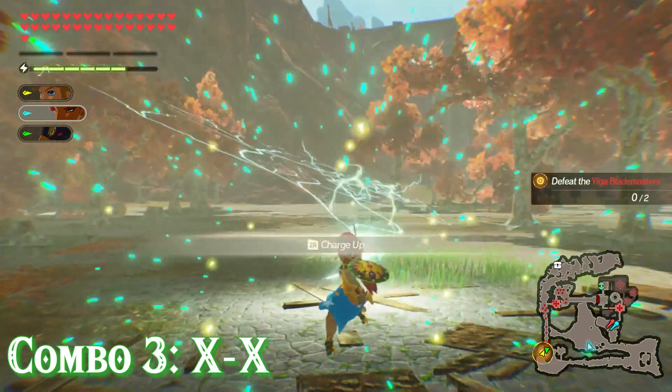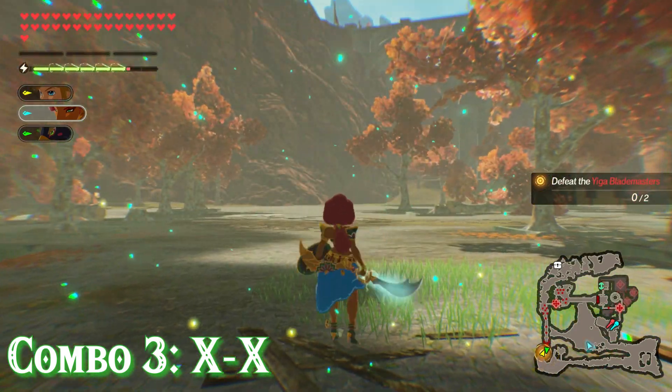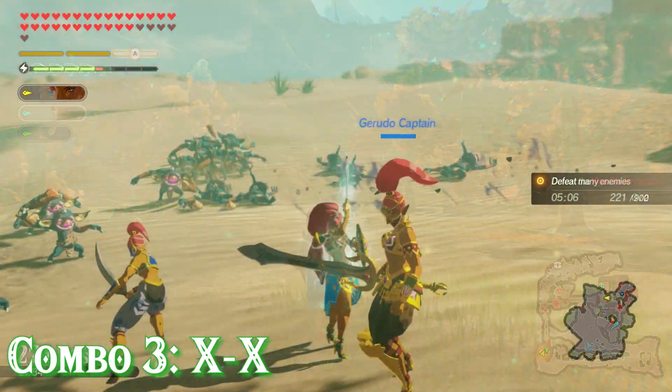Combo number 3 is an XX combo. For this one Urbosa just performs a quick stab with her sword that sends out some lightning damaging all nearby enemies.